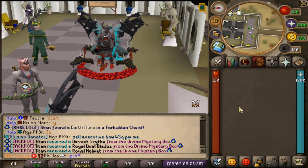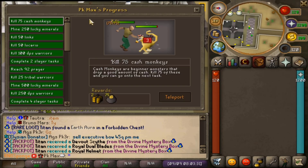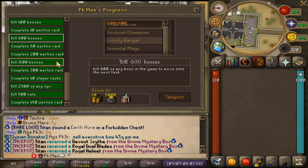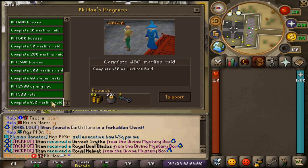If you start on Coliseum RSPS for the first time I would highly recommend typing 'progression.' When you do that, an interface opens up called 'PK Max Progress' — that's my in-game name — and we've got 25 different tasks we can complete to progress our account with a bunch of different rewards, like kill 600 bosses or kill 1500 bosses.